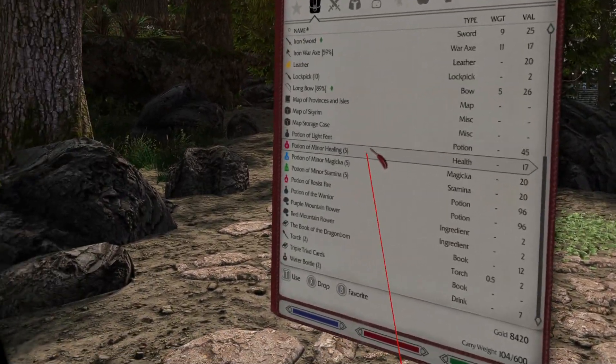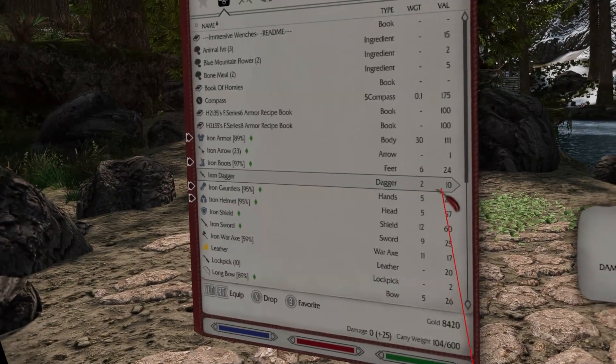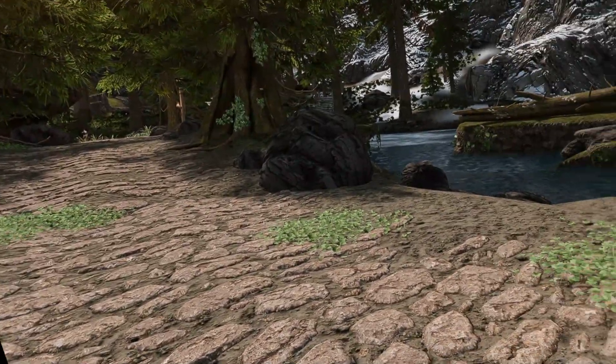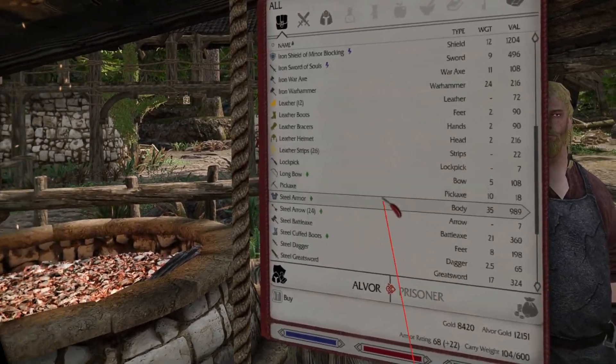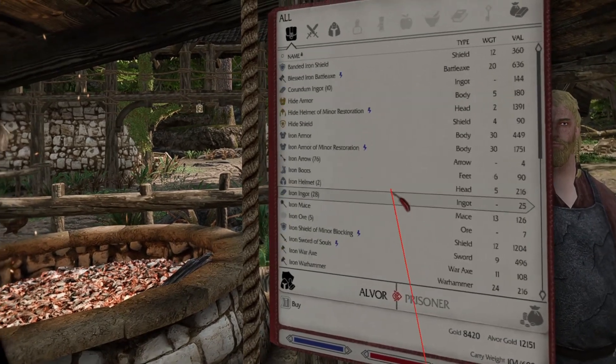Now let me show you how the mouse cursor works in various menus. I have already shown you the inventory and magic menus. I'll continue with the barter menu. Just like inventory, pointing inside the item list and using the thumbstick would scroll the item list.